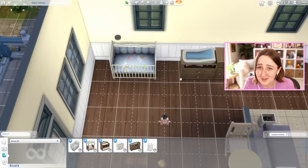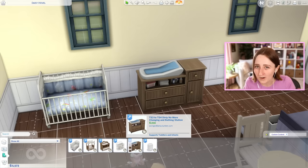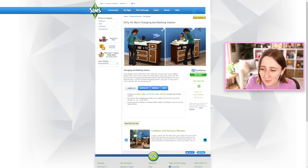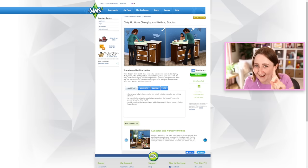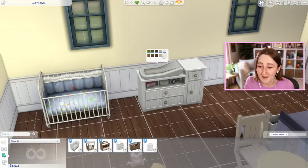Also from The Sims 3, we have this changing table. This item was store content in The Sims 3 — basically that means you had to pay real money for it. They would sell things for like one dollar for one item. This item on The Sims 3 store costs 599 sim points, which means it costs six dollars. For one item. The Sims 3 store was really, really bad. We think it's bad that The Sims 4 got these only in an expansion pack, but in The Sims 3 we only had it on the store. So this is more than one kit's worth of cost. But anyway, you can now have it for free in The Sims 4 if you download the CC version.